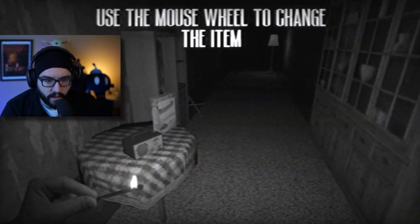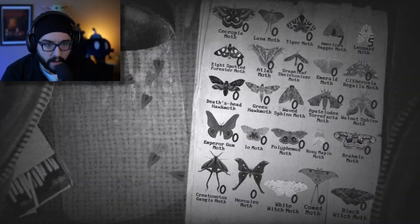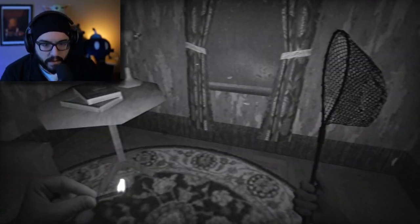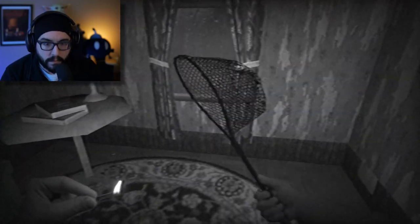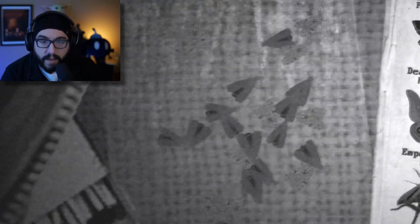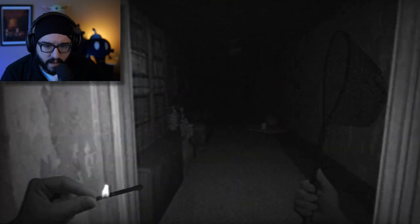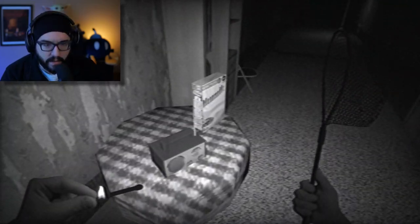Use the mouse wheel to change the item — we have a net. Can we catch these? Use tab to open backpack. Oh we're catching them, okay cool — already got a leopard moth, american dagger moth! This is a fun game. Can we capture them all here? Come on. Look at that, they're all inside of this jar. What is this last one down, what is going on with this one? Please don't bring up some creepy moth man stuff.